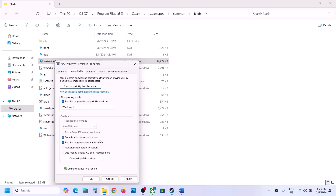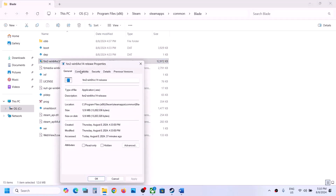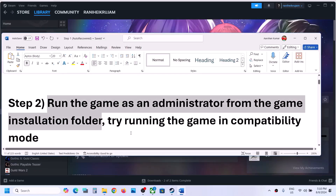Still not working? Put a check on 'Disable full screen optimization,' hit Apply, click OK, and launch the game to check. If you've put a check on all these boxes and it's still not working, you can uncheck all these boxes, hit Apply, click OK, and then follow the next step.